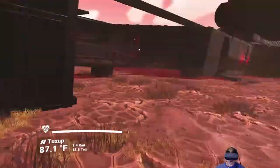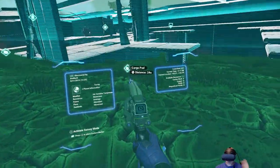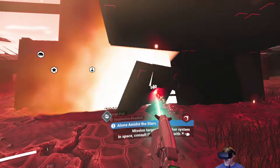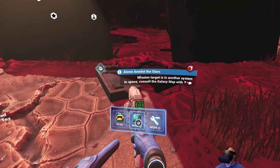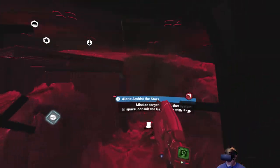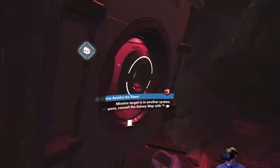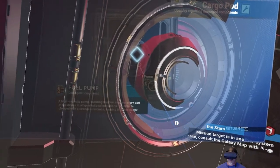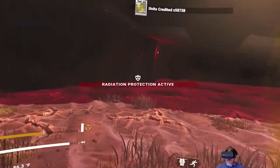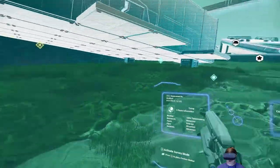Now we're going to have to dig for the other ones. Let's get our analyzer out - there's going to be one down here. It's just right in here but we're going to have to go down in the ground to get to it. Grab whatever's in there and get the hell out of here. 58,000 credits. Not bad.